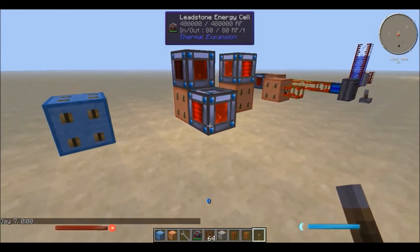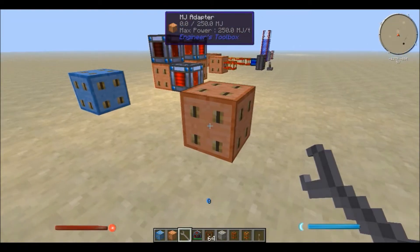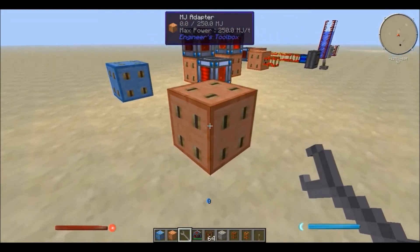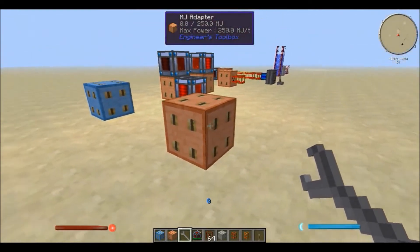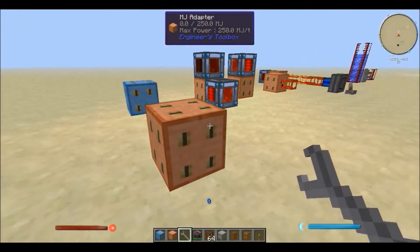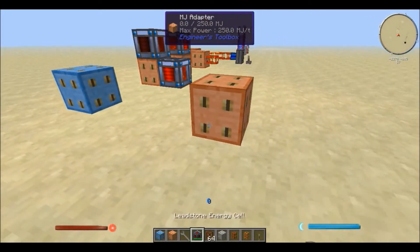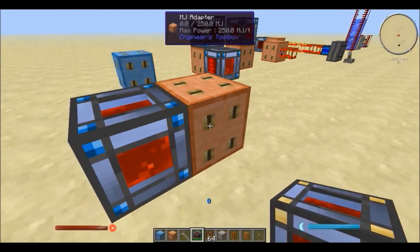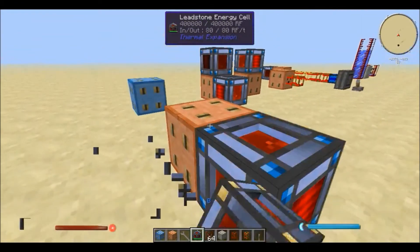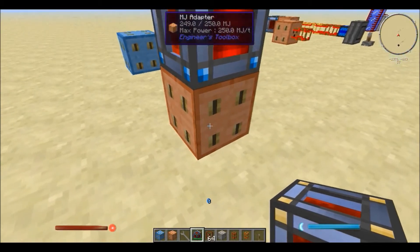So let me just put down one of these adapters. Here's an MJ adapter. The MJ adapter has two forms — basically, this four-sided, four little dashy things — this is the input mode. That means if you put something here, the power is going to be drained into the MJ adapter. There you go, we can see the energy cell is slowly being drained and the MJ adapter is slowly filling up.